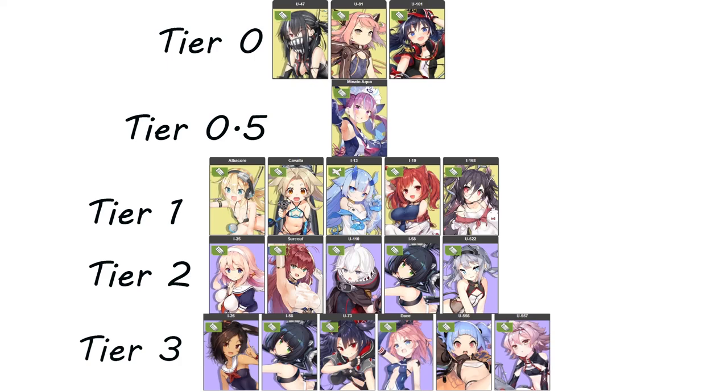Starting our basic tier list with SSR KMS subs at tier 0: these subs are widely accepted to be the best, because of their fleet synergy, gaining buffs for every other KMS sub in the fleet. At tier 0.5, I've put Minato Aqua — although she doesn't have the KMS synergy, she has a really powerful focused frontal barrage that's effective against bosses or big targets. At tier 1 are the rest of the SSR subs — a little bit worse, but still great and highly recommended. At tier 2 and 3, it's really not worth leveling an elite sub because of the commitment and time it takes; you're better off waiting until you have an SSR sub.